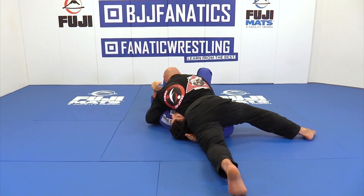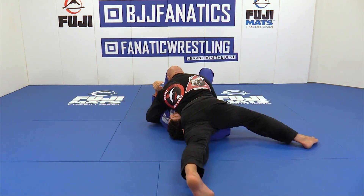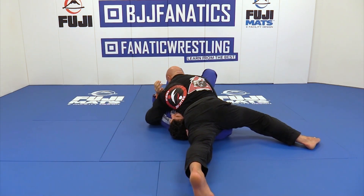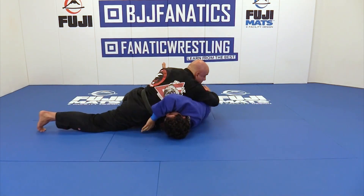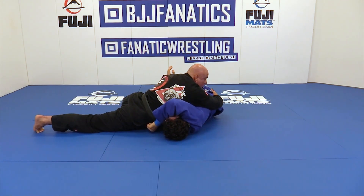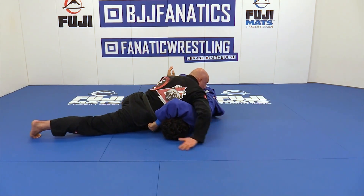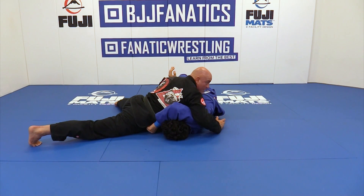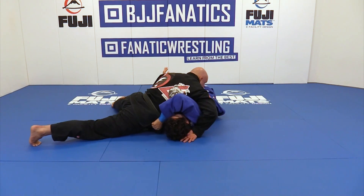He is going to determine which one of these underhooks I get. As I start to blade on his face, he's not giving me this side underhook, so I start to blade on the face a little bit more and go this way. And then look what he just gave me — where I was blocking the hip, the elbow goes high into his armpit. I then circle around it. This is the most important detail: as I circle, my hip stays down and low to the point where it would take his face off. That's how low and how much pressure I put on this as I blade the hip over.